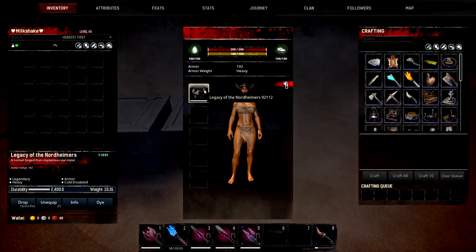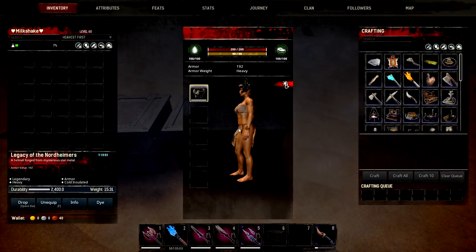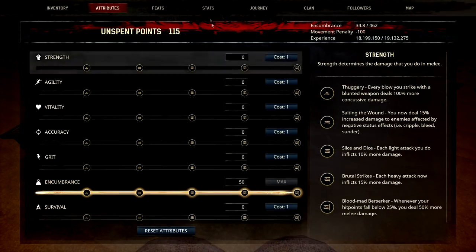Next we're going on to Legacy of the Nordheimers — a very nice helmet if you want to go into the cold. It actually gives you a stunning 4 bars of cold protection, cold insulated. It's a heavy piece of armour with 192 armour to it, and it gives no attributes.